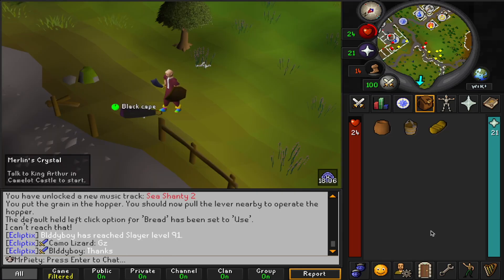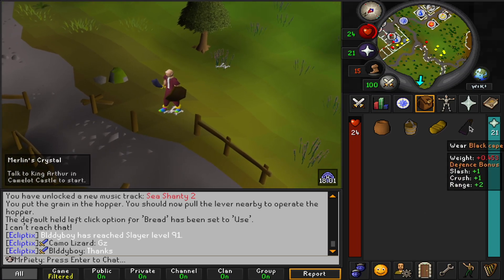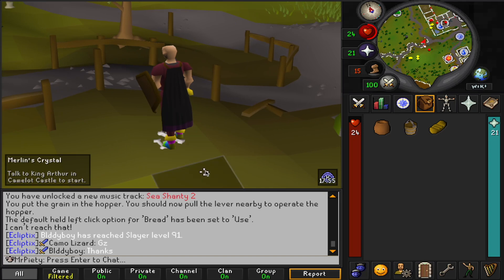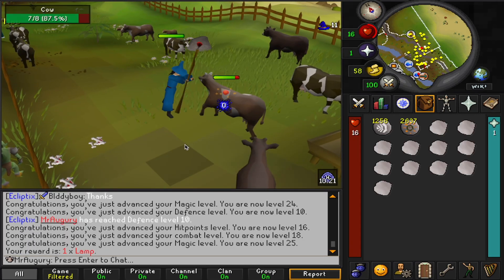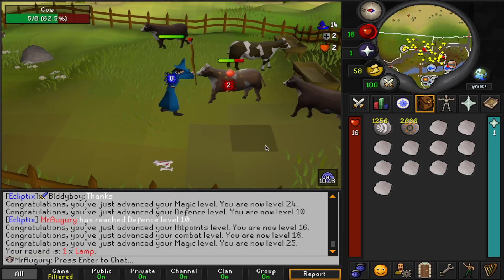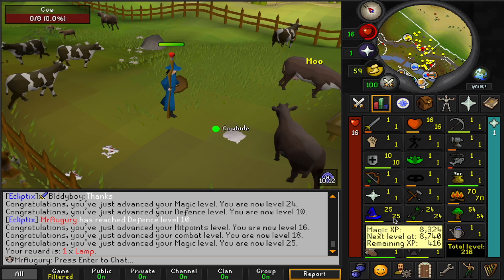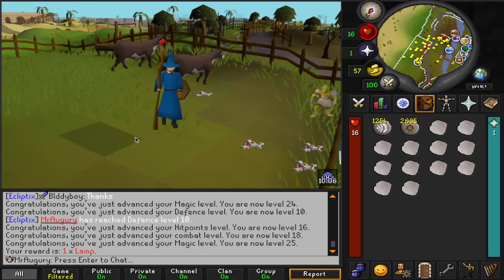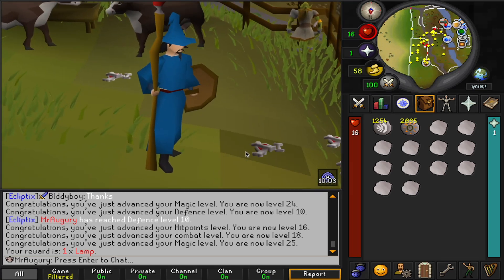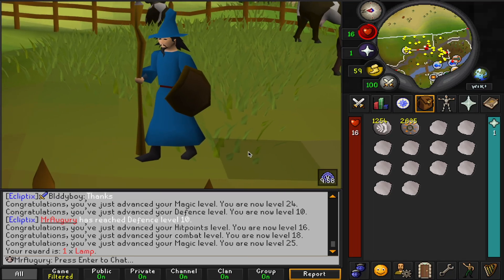As I'm getting ready to do another quest, I decided I wanted to kill these highwaymen for a black cape, because it does give a little bit of defense stats — so not only a small defense upgrade but also a slight fashionscape upgrade for Mr. Piety. Meanwhile, Mr. Augury has been doing a lot of cows along with Mr. Piety and Mr. Rigger. I just hit level 25 magic and level 10 defense, so I think I'm going to call it on cows for Mr. Augury and go figure out something else to do with him.